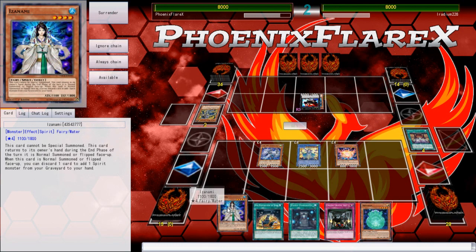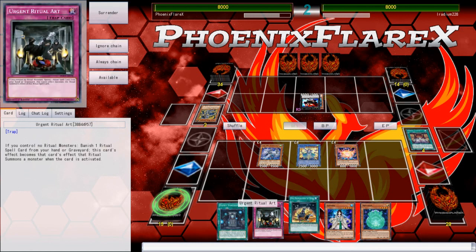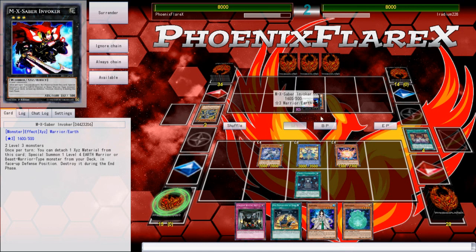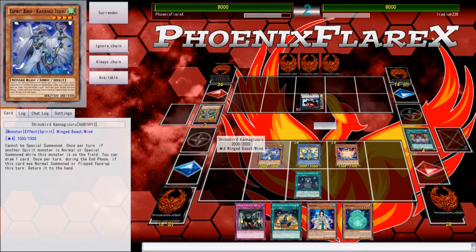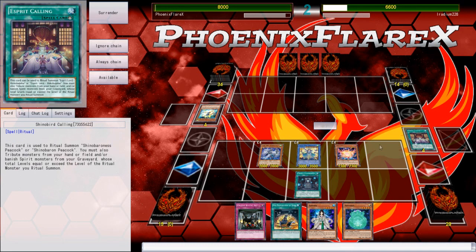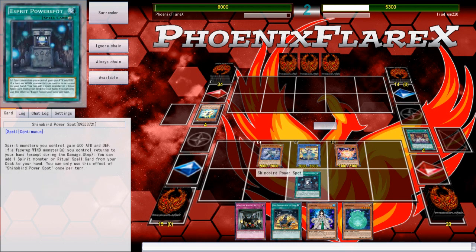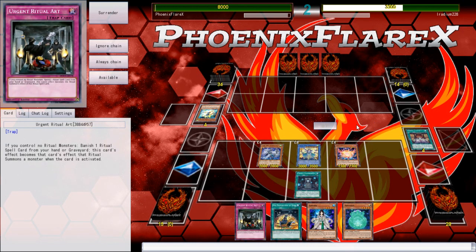I'm going to structure the chain links so the draw happens first. Urgent Ritual Art — that's actually just amazing, in fact. I'll add Nikitama here because I have Izanami, and Izanami allows me to rotate Nikitama out for one of the rituals it's engraved with. I'll activate Power Spot here just because it will give everything a boost. Now I can attack over this. These will all bounce to my hand in the end phase except for the Crane, which is fine because Crane will stay on the board.